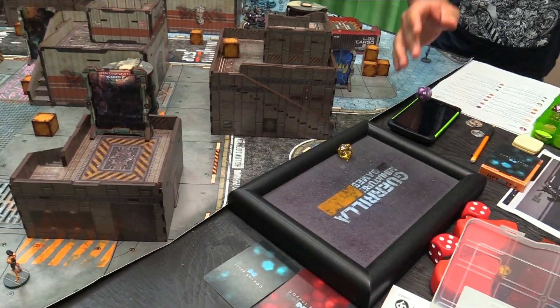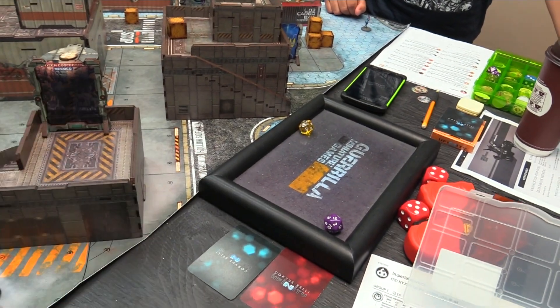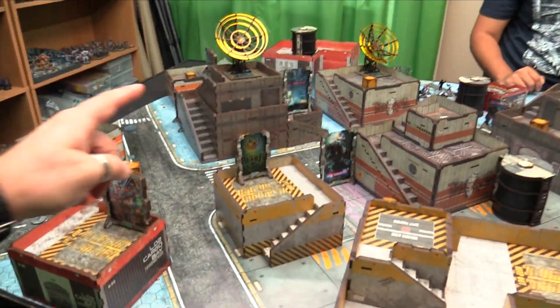We've drawn our classifieds — Designated Target for deployment. I pass, you pass better. I'm going to go with turn order — I'm going to go first. Going first, I'll go with deployment. I'll deploy on this side and I'll have you deploy first, so away you go.